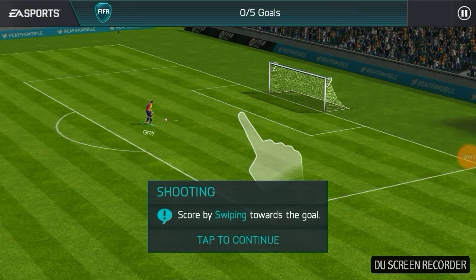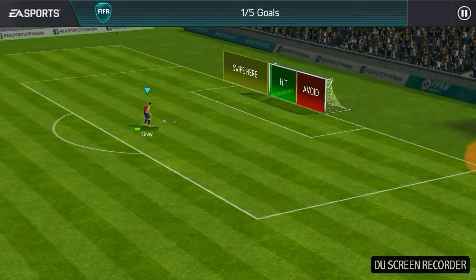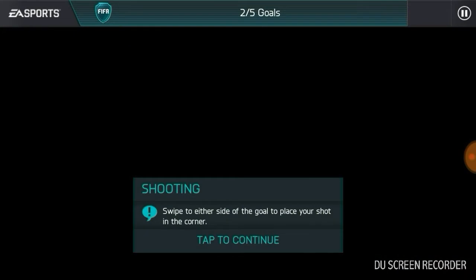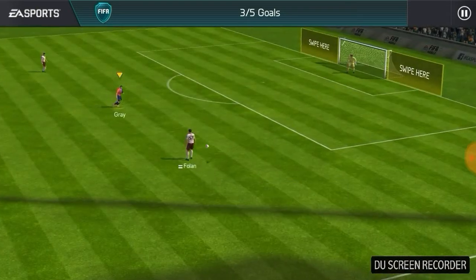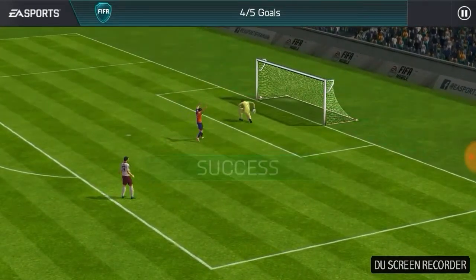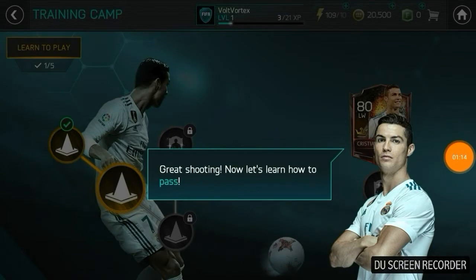They just want us to swipe like that to score. One out of five goals complete. Shoot either side - okay, we're doing good so far. Score against the goalkeeper - like that, there we go, that's a good shot. Now Gray gets the ball again, and that's another good shot.